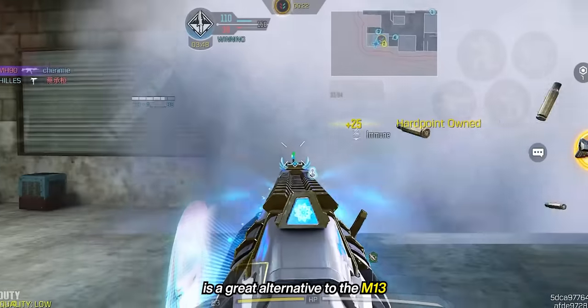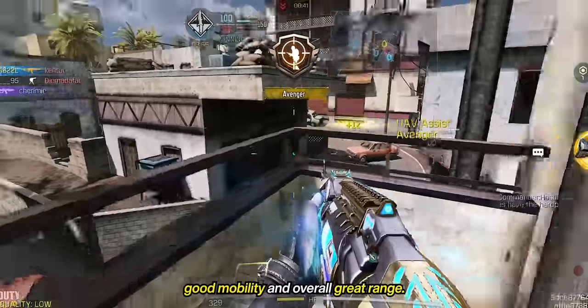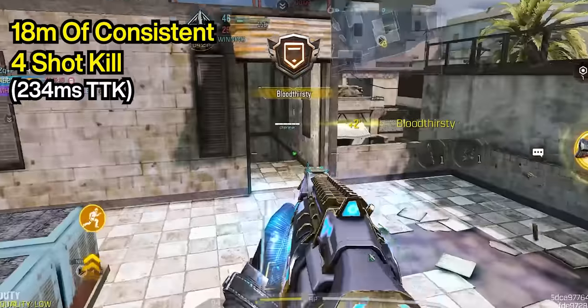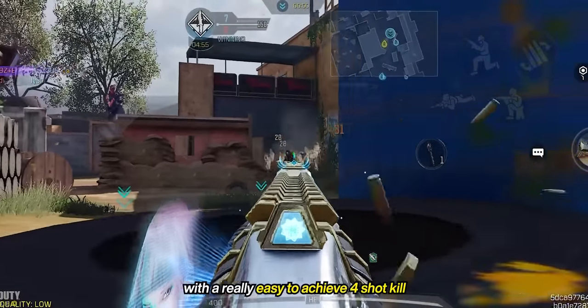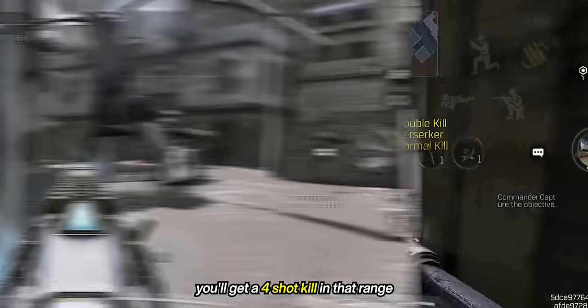The AK-117 is a great alternative to the M13 — fast fire rate, large mag size, good mobility, and overall great range. It's definitely something you can use for almost everything, like the M13. It has 18 meters of consistent 4-shot kill and 33 meters of 5-shot kill with a really easy-to-achieve 4-shot kill. As long as you're able to hit 2 shots outside of the legs and the stomach, you'll get a 4-shot kill in that range.